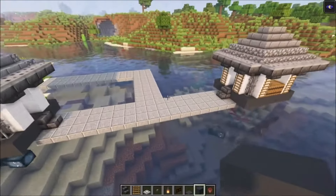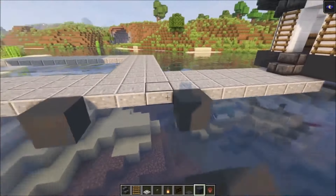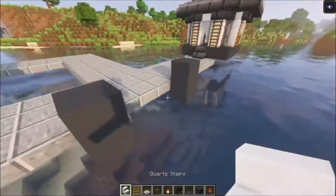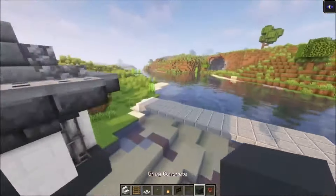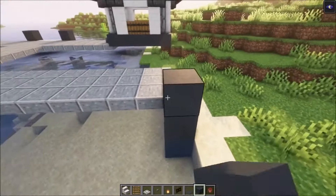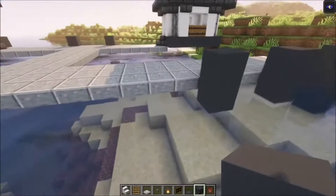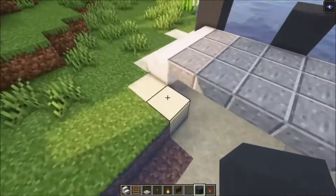Now we're going to decorate the pathway. Start by adding two gray concrete blocks on the sides, then take some quartz stairs and make a simple staircase going down. Go back right here, go up on this side, skip two blocks, go up again, skip two blocks, go up again — you just want to do this all the way around. Don't forget to make it on the inner side as well.